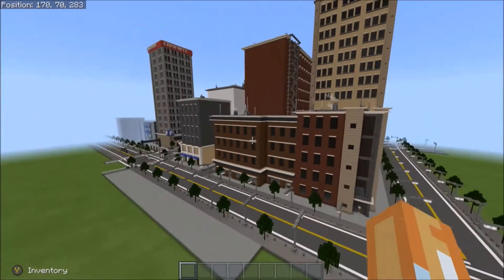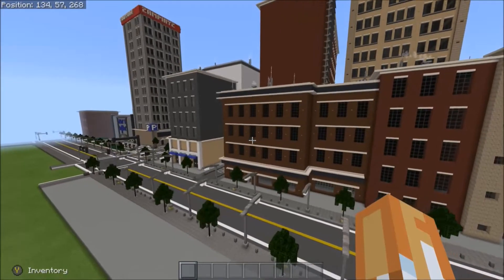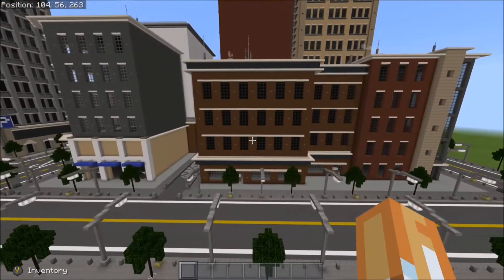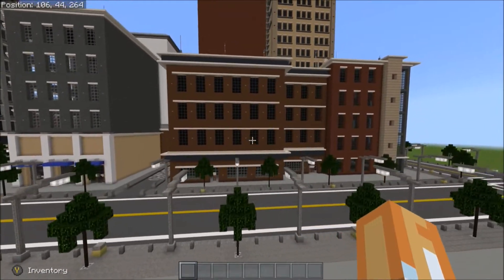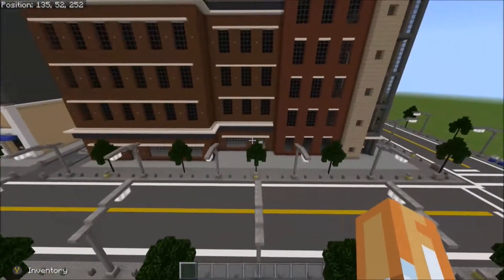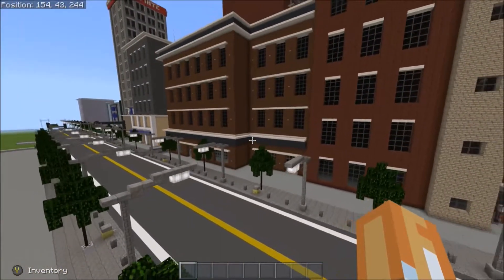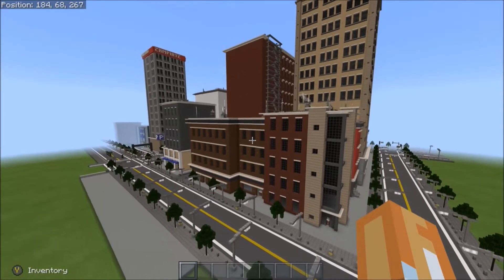We added three more buildings right here. This building right here is kind of a motel hotel, a little old style like a 70s hotel. It's three stories - four if you count the bottom. We're just going to have a breakfast buffet and a check-in area and stuff like that. It's not a bad building, I actually kind of like it - it fits in perfectly right there.